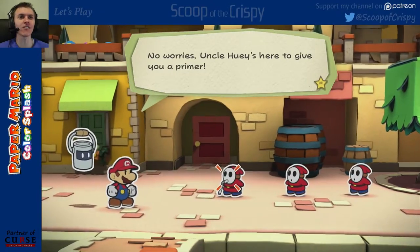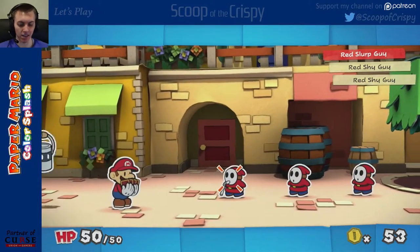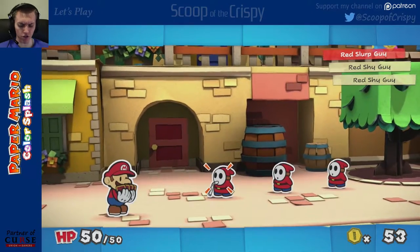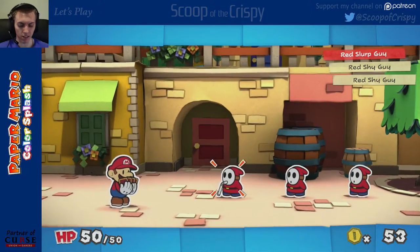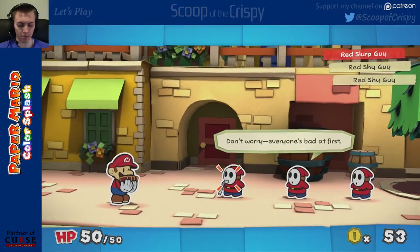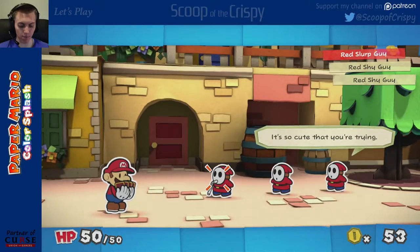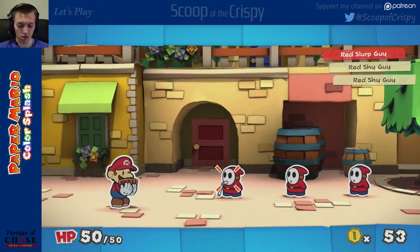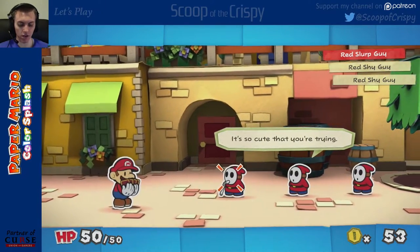No worries — Uncle Huey's here to give you a primer. Tap the selected card. Do I really have to tap it? Here are the cards you got from Toad. They're called battle cards, for obvious reasons. Each one lets you perform an action in battle. Pictures on the card should give you a general idea. For example, look at this one — it has two boots. That means the card will let you use a jump attack two times. The bigger the icon, the stronger the attack. Simple, right?